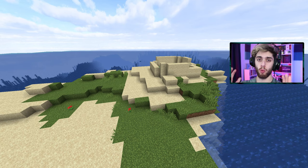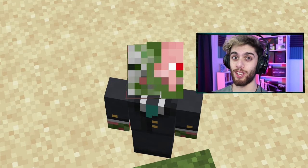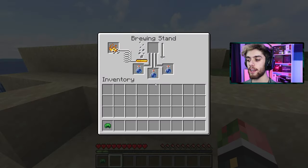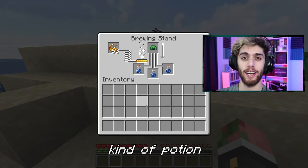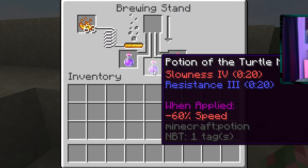Now if you just intend to wear the helmet, you're done — you can leave. But if you want to hear about the super secret turtle potion, stick around. Take out your brewing stand, get some awkward potions in there, and throw that turtle shell in the brewing stand to make a very interesting potion. Let's take a big old sip of the Potion of the Turtle Master.